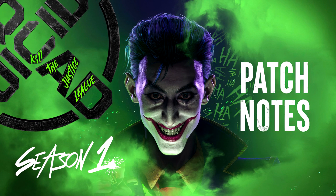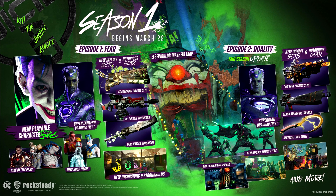All Season 1 content will be set in an ever-changing Elseworld version of Metropolis featuring a distorted landscape reimagined in the Joker's image. Suicide Squad: Kill the Justice League Season 1 will be comprised of two episodes, each coming with new incursions and strongholds, missions and activities, DC supervillain-themed weapons, gear, and cosmetics, Justice League-infused Brainiac variant boss fights, and more.